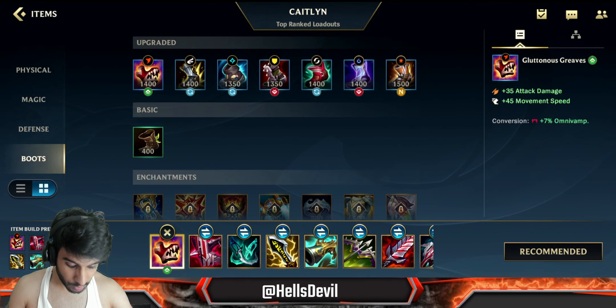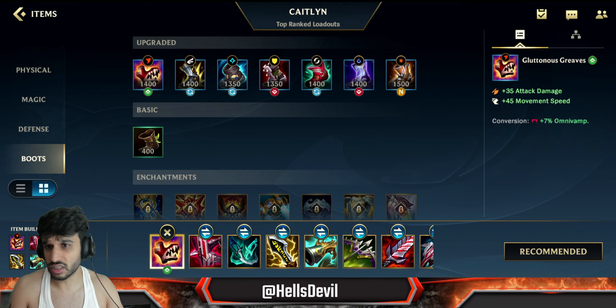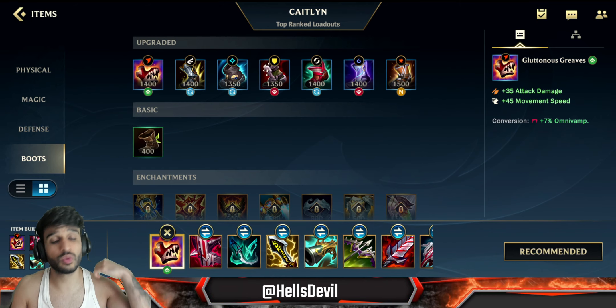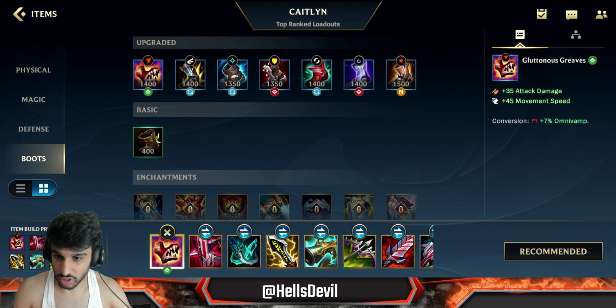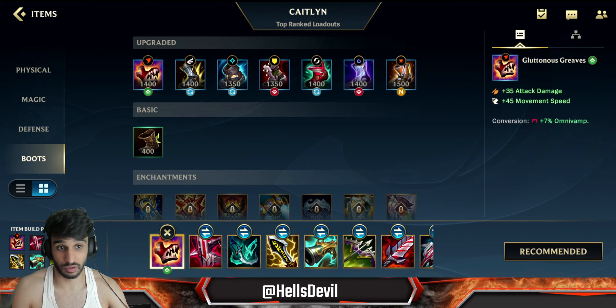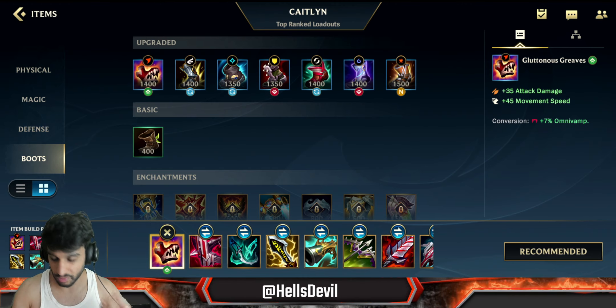Let's first talk about how to build her. First off, you go for Glutonous Greaves - this gives you more than enough sustain to easily survive in your lane. The only way you would die in your lane when you have Glutonous Greaves is when the enemy hard dives you from 100% to 0% HP. But you're never gonna get outpoked when you go for this item.